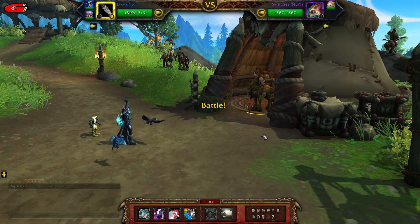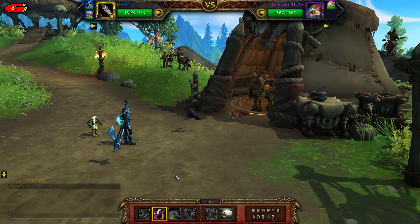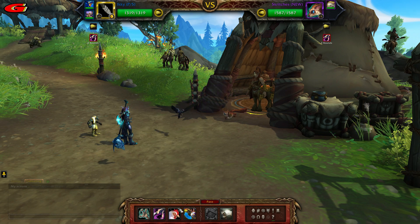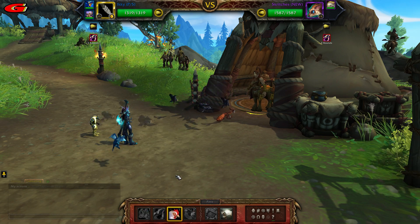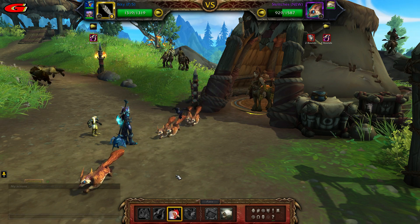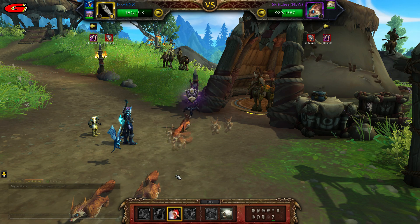So first cast Black Claw, then cast Flock. This should be enough to kill the first pet. If Scritches does kill Ikki, as he can sometimes crit you, then just restart the fight.